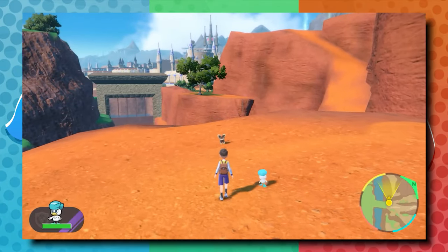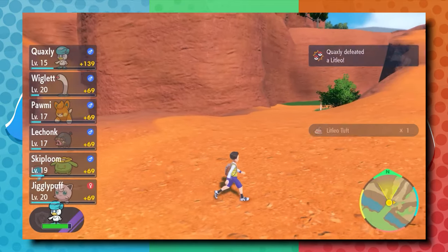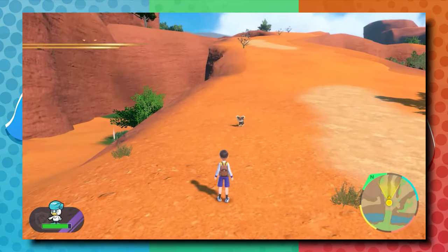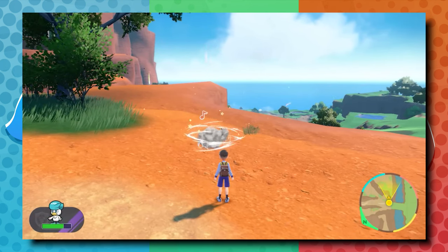Alrighty guys, what's going on? Linky here, and in today's video we are going to be talking a little bit about the brand new Let's Go feature announced for Pokémon Scarlet and Violet that allows you to take a Pokémon out to follow you around and auto battle opponents. This is very interesting — it confirms that we're not getting any more Let's Go games in my opinion, and it's just another interesting addition to the open world.